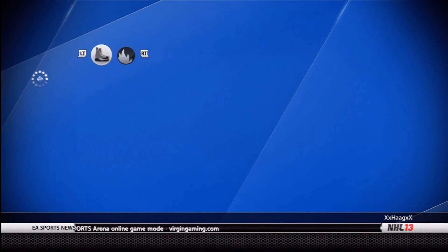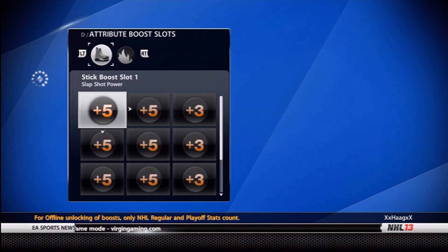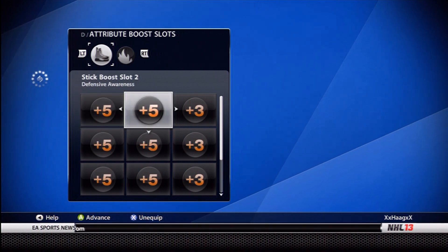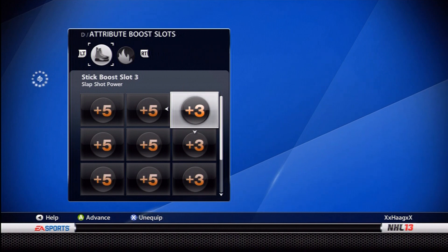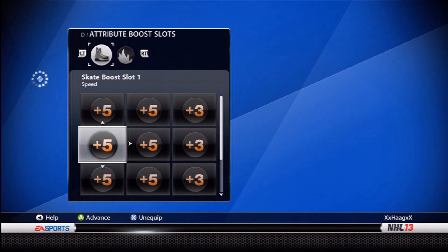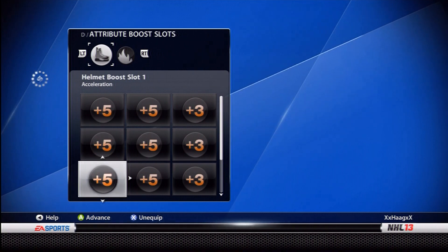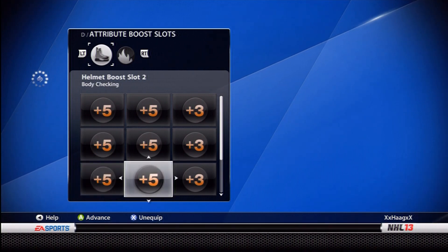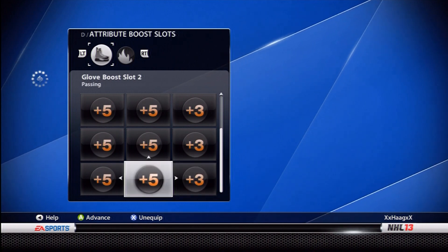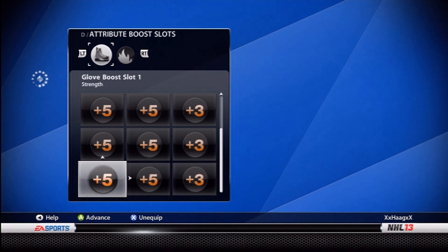They really did an upgrade to the tough guy for NHL 13. First thing you see here: slap shot power — I got plus 5. Plus 5 defensive awareness, plus 3 slap shot, plus 3 speed, plus 5 agility, plus 5 speed, plus 5 acceleration, plus 5 body checking, plus 3 acceleration, plus 3 strength, plus 5 passing, and plus 5 strength.